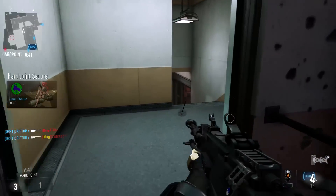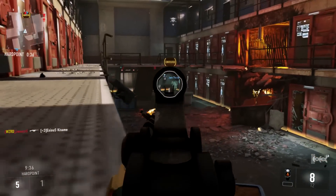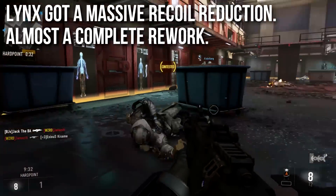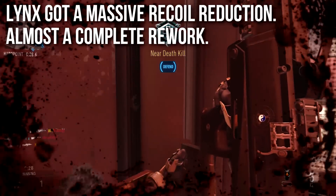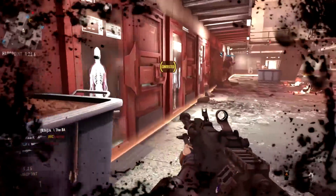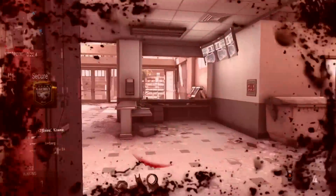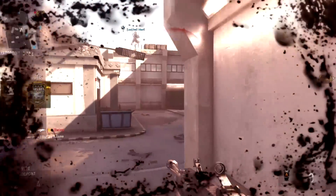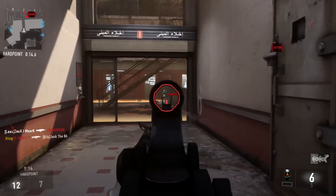The buff to the Lynx was not a damage increase, a range increase, a silencer rework, or anything like that. What it got was a massive recoil reduction — almost every single recoil parameter of this weapon was changed, so it's pretty much a complete rework on the feel of the weapon. It still two-shot kills everywhere except for the head, and with a silencer it's still two shots to kill but you now need two shots to the head as well.